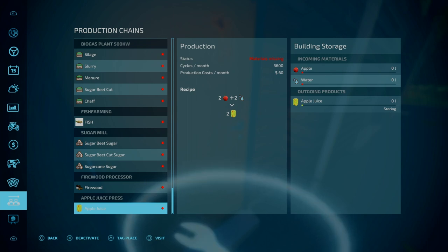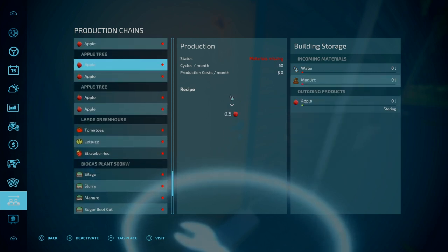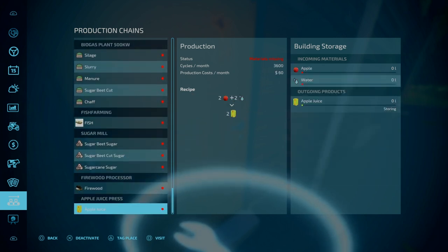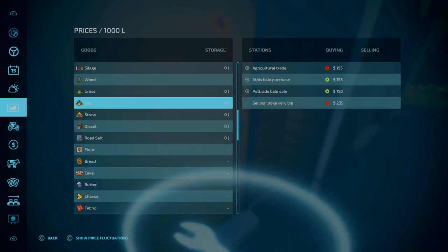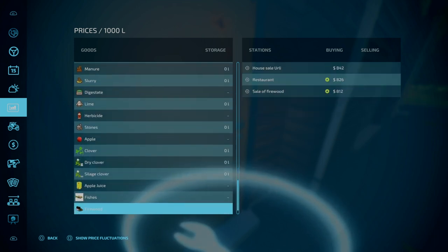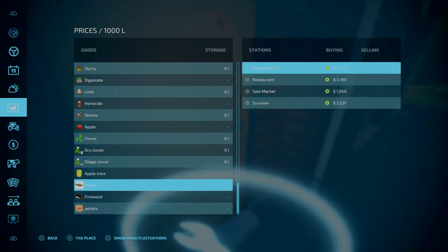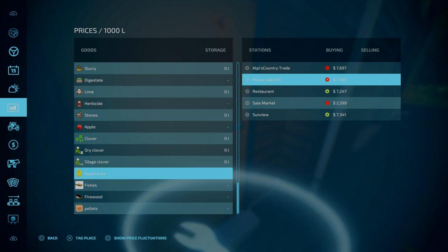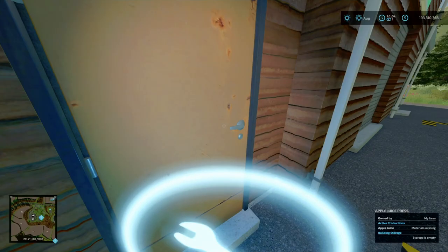Overall not too bad, but with the very low output from the apple trees — 90 litres a month — you're going to need a fair few trees. Apple juice prices — wow, not too bad, but it does make sense given how long it takes. More apple trees and other apple mods will get you more than that.